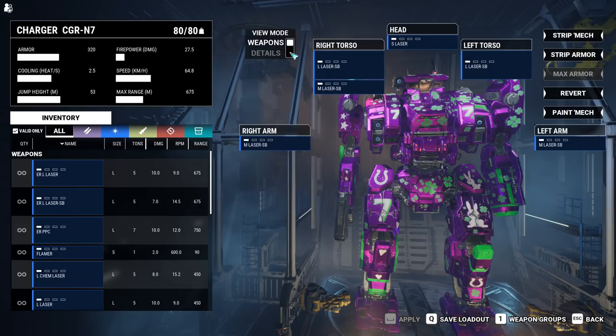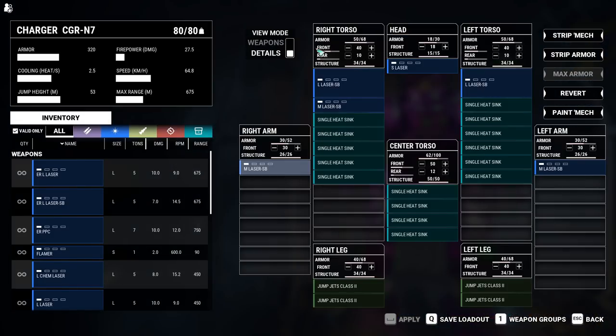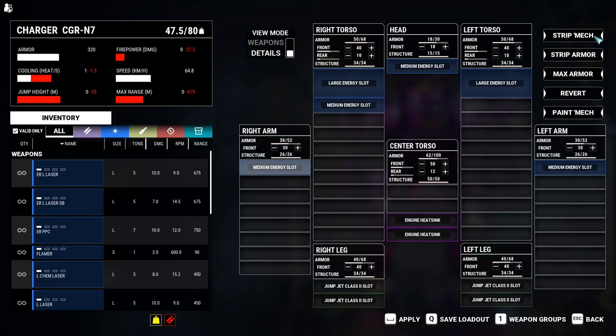Finally, the Charger N7 is the hero variant — N7 for number 7. In lore, it's supposed to have a slower engine, meaning more armor and a laser in the head. It has a right torso with 1 large energy slot and 1 medium energy slot, and another medium energy slot in the head. The left torso has a large energy slot, 1 medium energy slot in the left and right arm, and the jump jets fill up the legs.